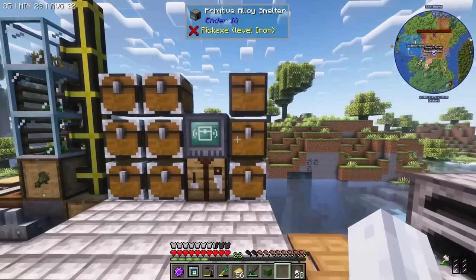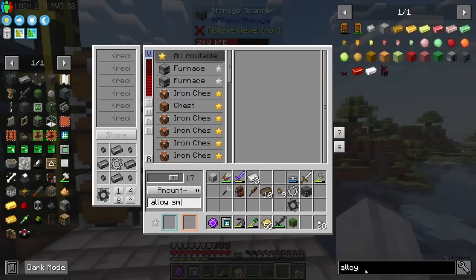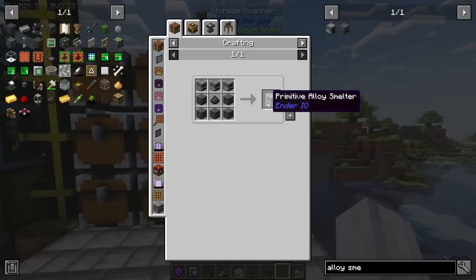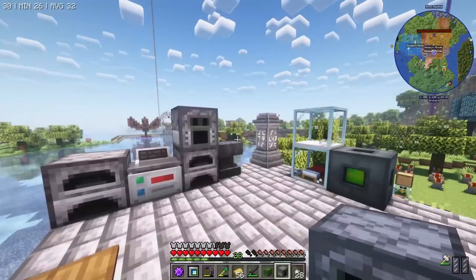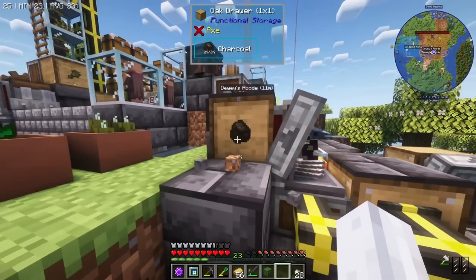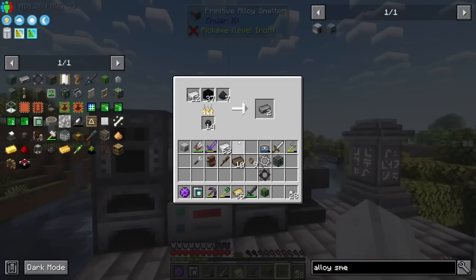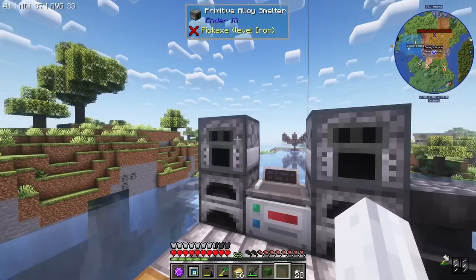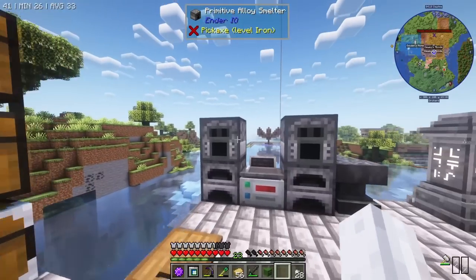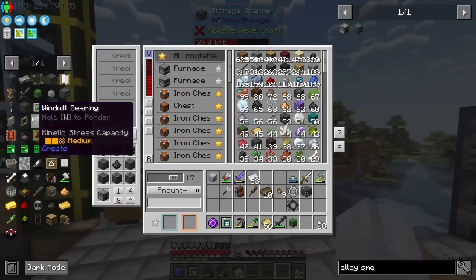Let's go alloy smelter - the primitive one. This guy needs three furnaces. I'll craft eight - why not? I should be able to craft at least one. This guy has some tiny charcoal - I'll grab some charcoal out. The sag mill requires energized bi-metal, which needs energetic alloy - that's redstone, gold, and glowstone. We need two energetic alloy for the sag mill, so we'll need nine total.